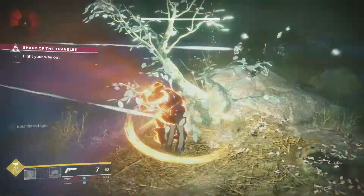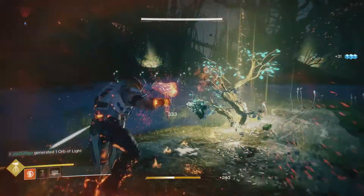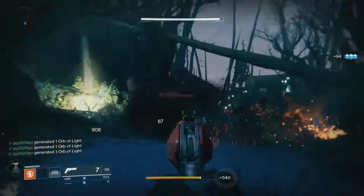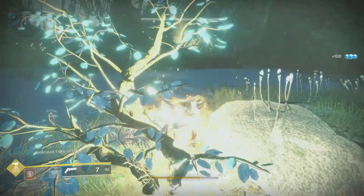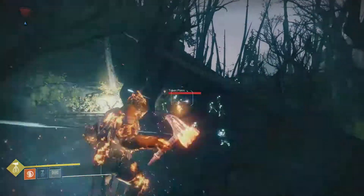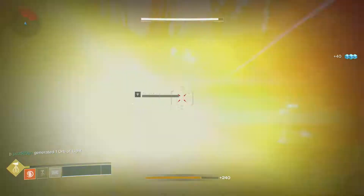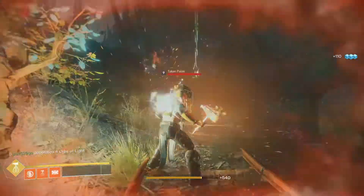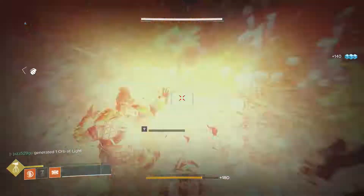Hi everyone, Stormball3323 here bringing you a guide on how to unlock the Taken King subclasses in Destiny 2. This consists of the Hammer of Sol for the Titan, Night Stalker for the Hunter, and the Stormcaller for the Warlock. The method of unlocking the subclasses is the same for all three, however the icon may appear differently. I will be showing you the Titan method, but it is the same for the Hunter and Warlock. I hope you find this guide helpful, and be sure to subscribe for more Destiny 2 content.